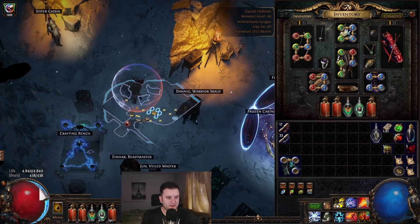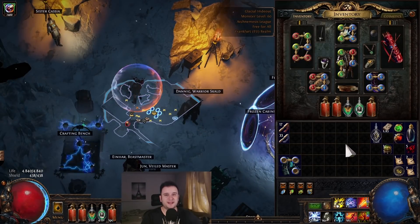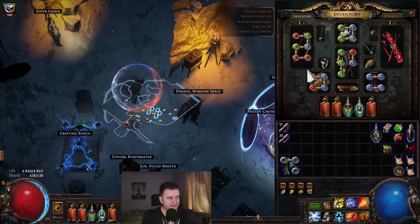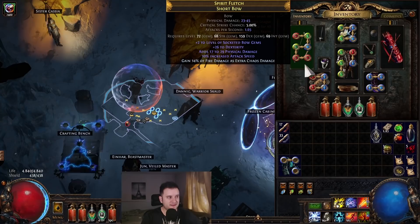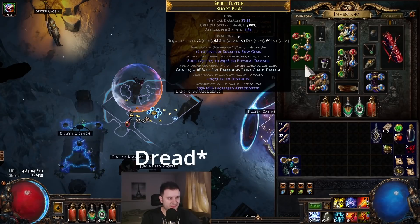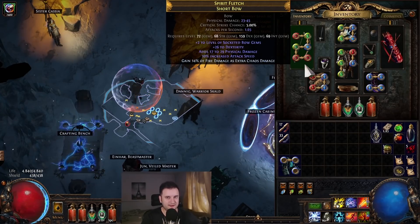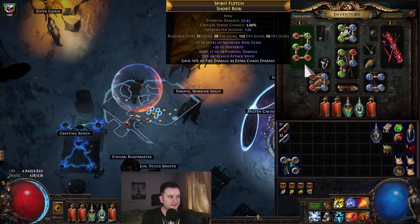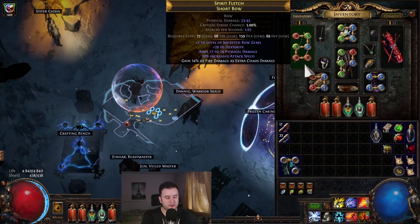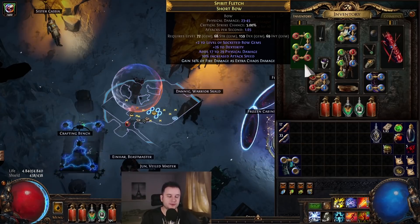We're currently sitting on 4.8k life. I got a Belly of the Beast — Kaom's was a little too rough on gem links so I decided against it. I made this bow by slamming two Shrieking Essences of Dread, and once I hit T5 attack speed I just left it. Obviously going to recraft this later, but for now it does what it does. You throw Shrieking Essences of Dread on it and you guarantee the +2 bow gem levels.